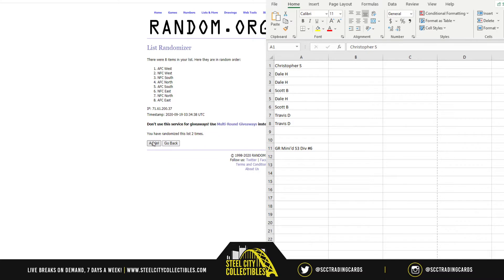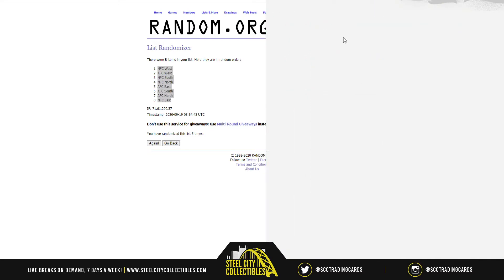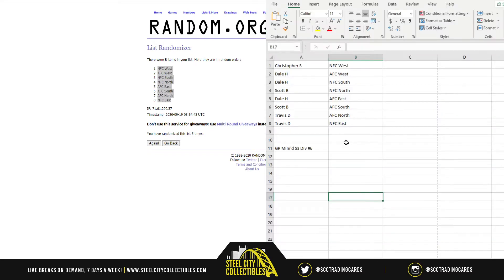One, two, three, four, and five. Chris is getting the NFC West, Travis is getting the AFC North and NFC East. Let's go ahead and pair these up so you guys can see the names. I'll read it off once I paste and print this: Christopher gets NFC West, Dale back-to-back gets AFC West and NFC South, Scott gets NFC North, Dale again gets AFC East, Scott again gets AFC South, Travis has AFC North and NFC East.